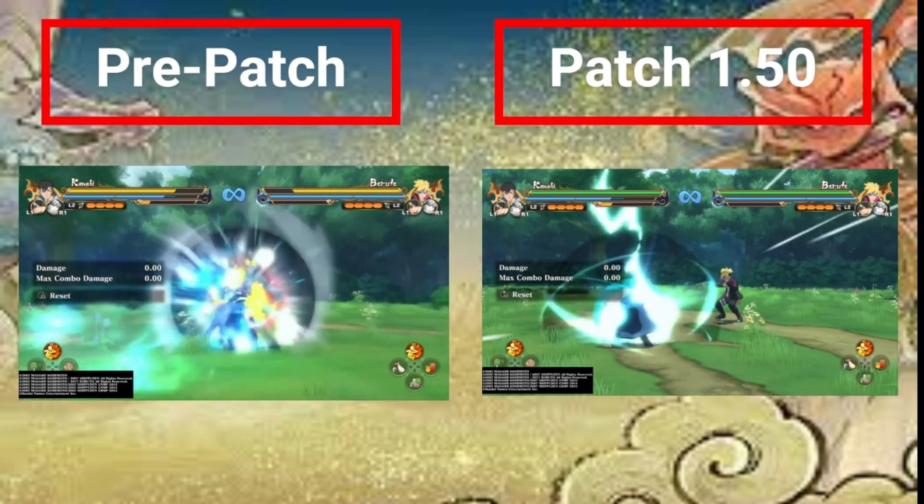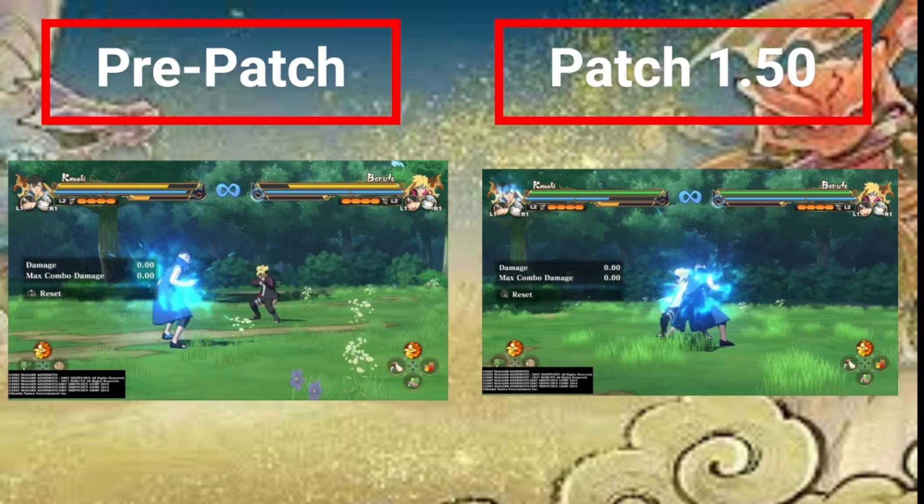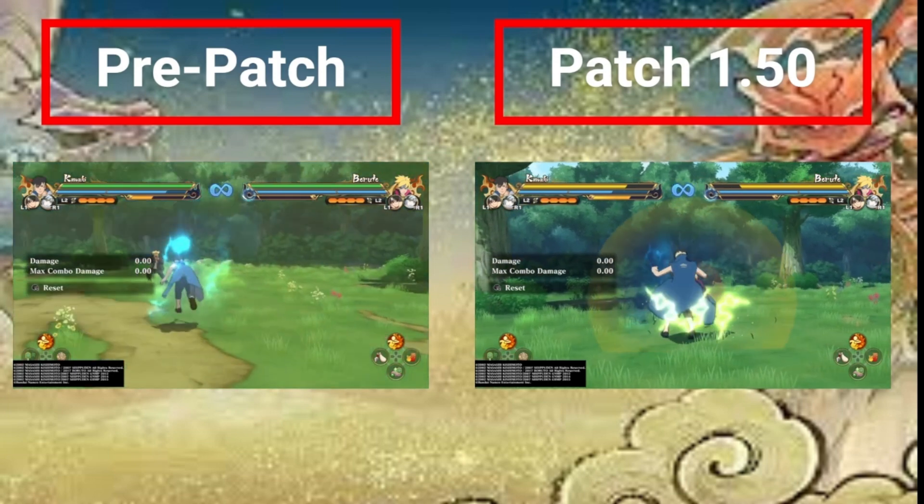If you look at the chakra bar closely, it costs about double the amount of chakra now. What do I think about these changes? Playing a lot of post-patch 1.50, the Ninja Dash changes don't really do much for the game, honestly. The game still plays heavily around dash. It's just that your guard doesn't break as fast, so you don't get steamrolled as easily. You have more wiggle room, which gives you stronger defense.